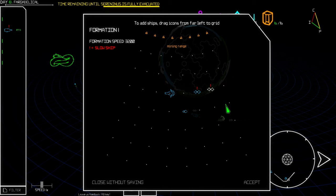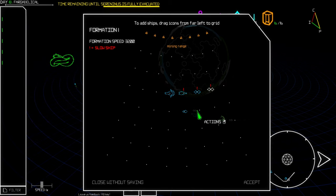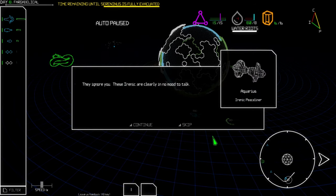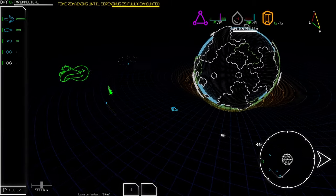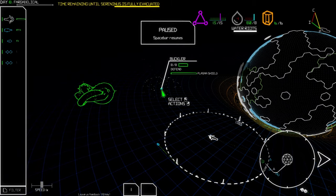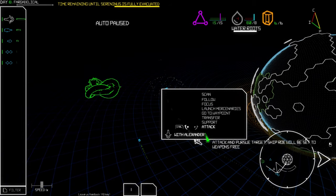We get another slow ship — the Buckler. Everything's in formation. We never hailed this other ship — let's go ahead and do that. Wait, he's in our formation now. Oh no — water riots again! I thought we just solved that.